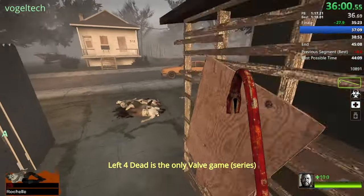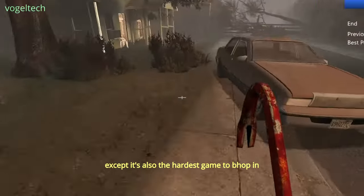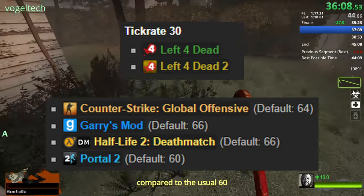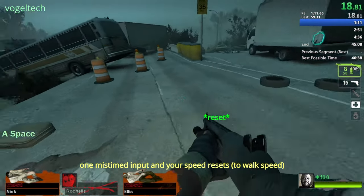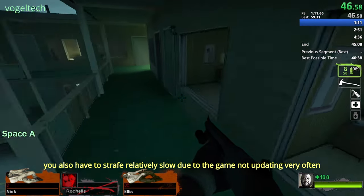Left 4 Dead is the only Valve game that doesn't stop players from bhopping, except it's also the hardest game to bhop in. With a lower tick rate of 30 compared to the usual 60, it renders the scroll wheel useless. To bhop you have to hit tick-perfect jump inputs — one mistimed input and your speed resets. You also have to strafe relatively slowly due to the game not updating very often.